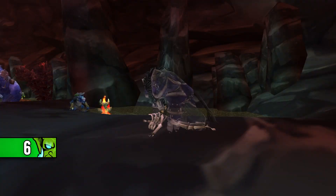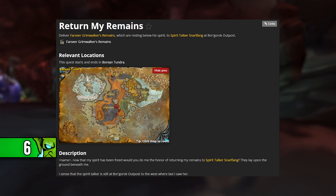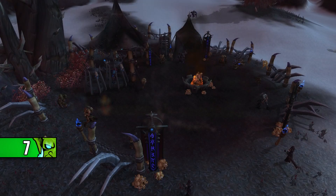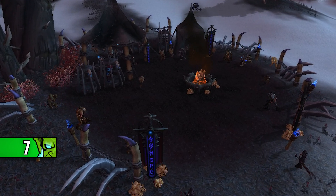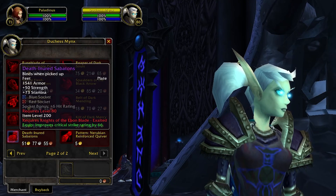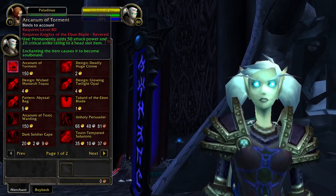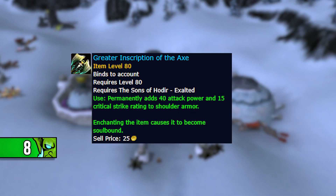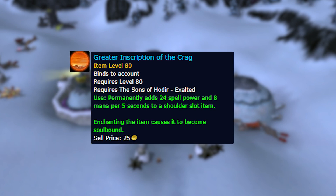While levelling, do the Return Mary's Remains quest — I'll leave a link in the description — as it will give you a pre-raid best-in-slot Libram. Also do the Ebon Blade questline for reputation, as that provides your best-in-slot boots and head enchant for Ret spec. Do the Sons of Hodir questline while levelling up as well, because that gets you your shoulder enchants no matter what spec you're playing.